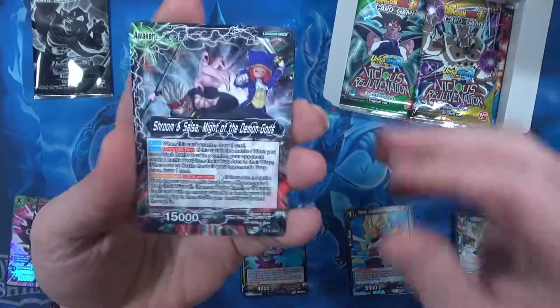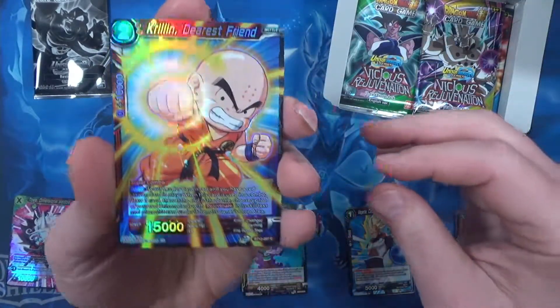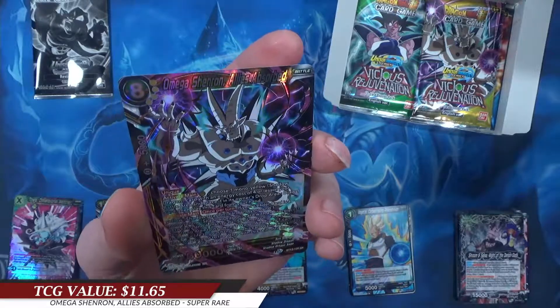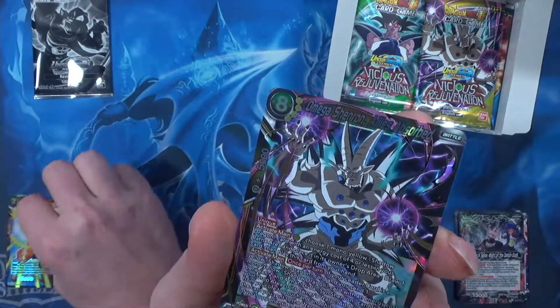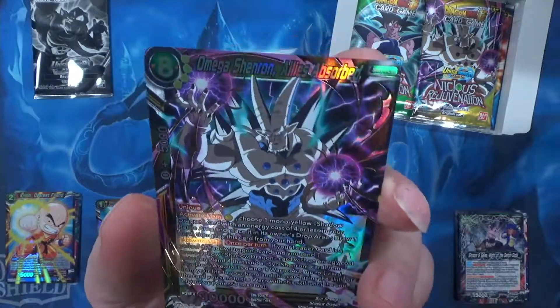Lots of commons. This really feels like a Magic set. A little common foilage — oh! Omega Shenron, Allies Absorbed. Nice little super rare action there. It's a pretty card, I like it.